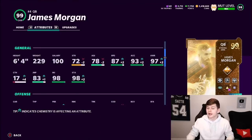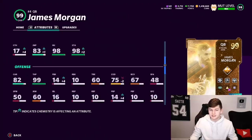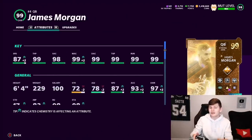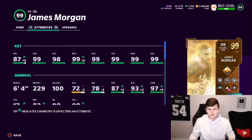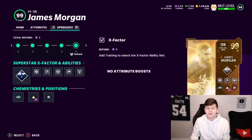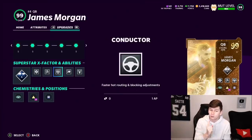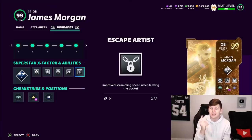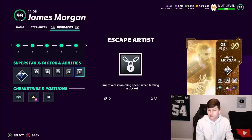In terms of running with this card, he's not that good - 82 carrying, 60 juke, 75 change direction. He's not supposed to be like an RG3 or Tebow card; he's really just a main pocket passing QB that can scramble if needed. He's actually tied for the fastest release with RG3. His abilities include Omaha, Horror Master for 2 AP, Inside Dead Eye for 1 AP, Conductor for 1 AP, Gunslinger for 2 AP, and Escape Artist for 2 AP - totaling 8 AP.